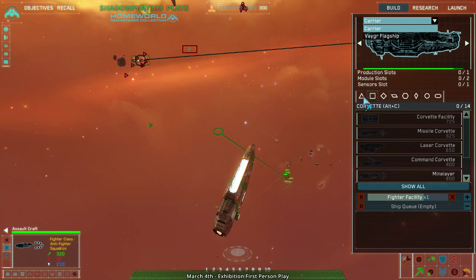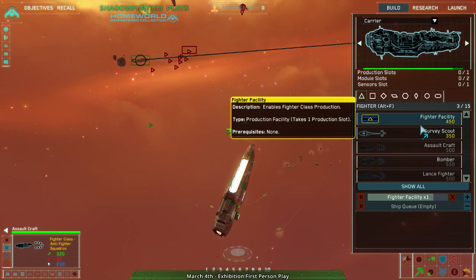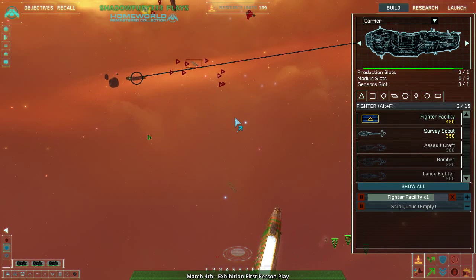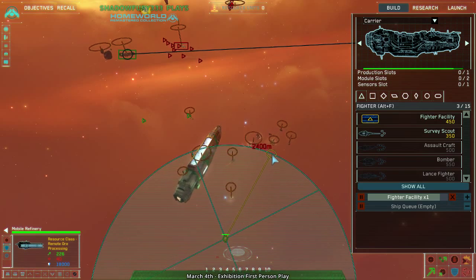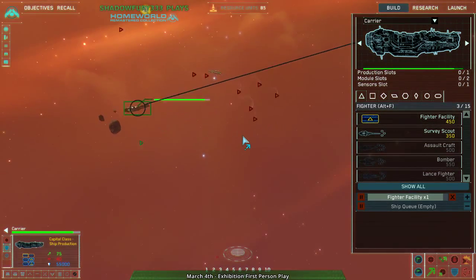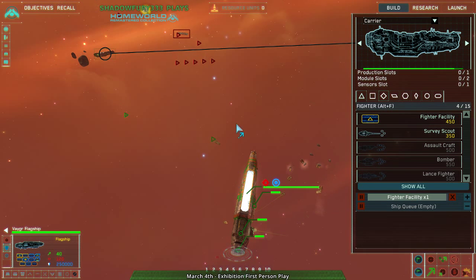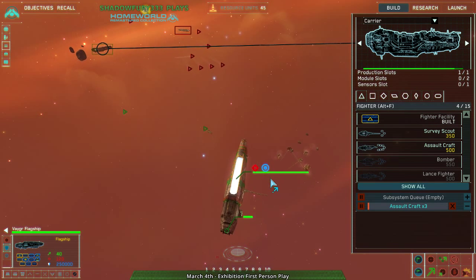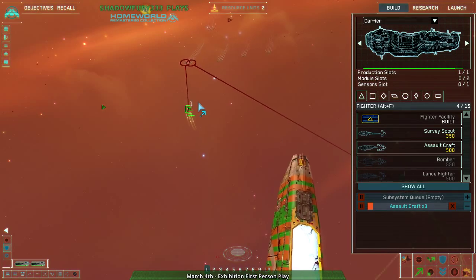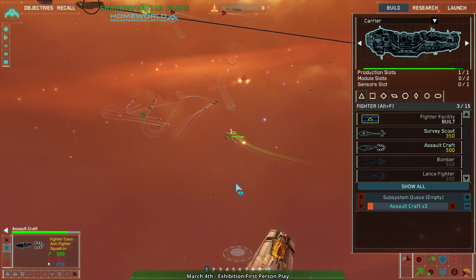One thing about Vagor is that they have better strike craft and more ships per strike craft. The way I heard it described is that Higaran units are basically 80% effective against everything, while Vagor units are like 120% effective against the things they're good at and 20% effective against everything else. Of course, when numbers factor into it, it's kind of irrelevant how type counters work.